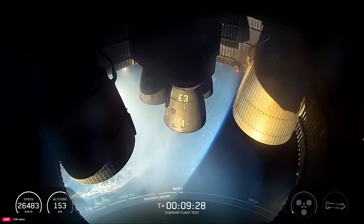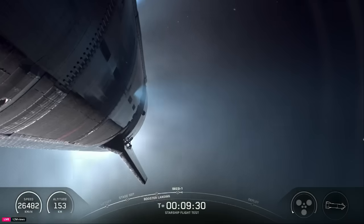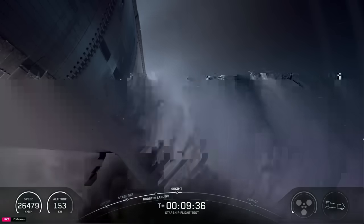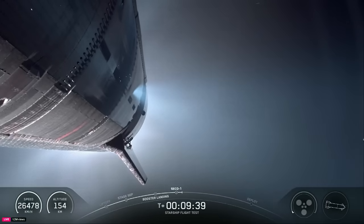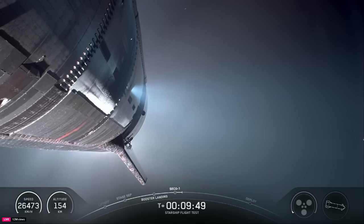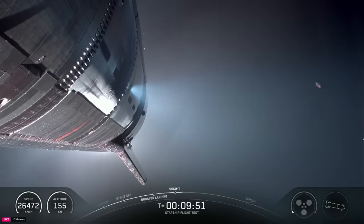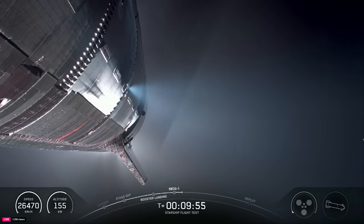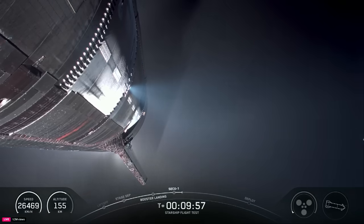An incredible flight test so far today. We reflew a Super Heavy booster for the very first time in nine test flights. Ship is on its orbital trajectory — it's going to remain suborbital for its mission today, but it ignited all six of its engines and made it all the way through SECO.